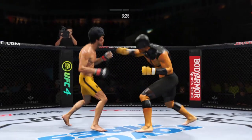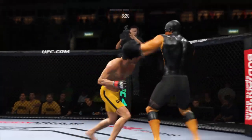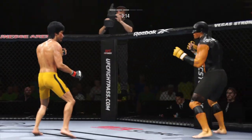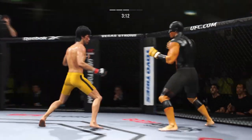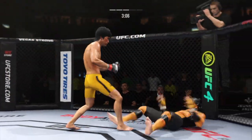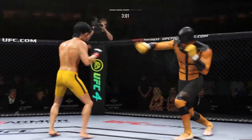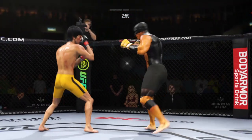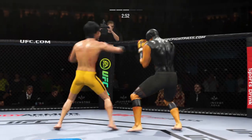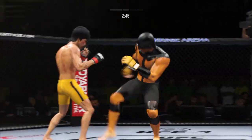Lee gets touched by that kick — he lands flush with that right hand. He was hurt — go get him. Nice connection there with a punch. Back to the feet. He needs to start looking to finish now because he's got his opponent hurt very bad. Buckled him there — beautiful shot to the body. Lee gets hit with a kick, that one landed flush. Let's see if he can make some adjustments.